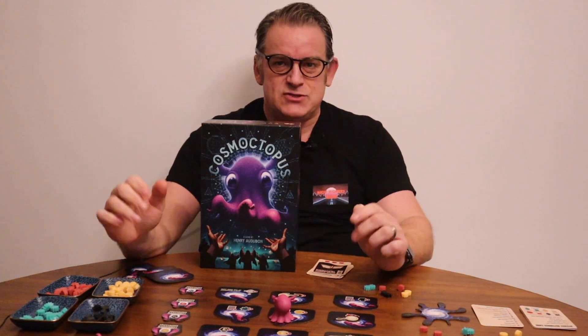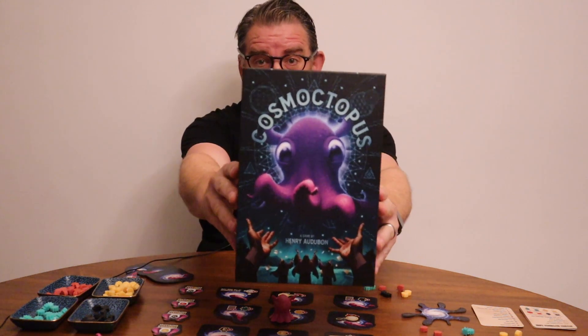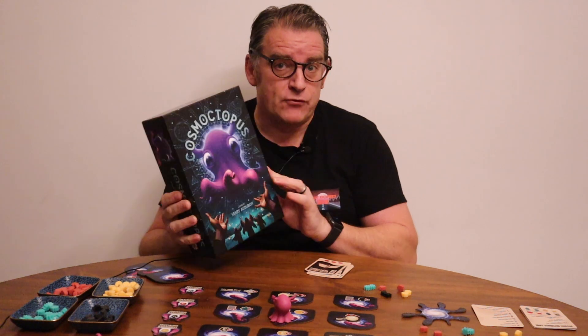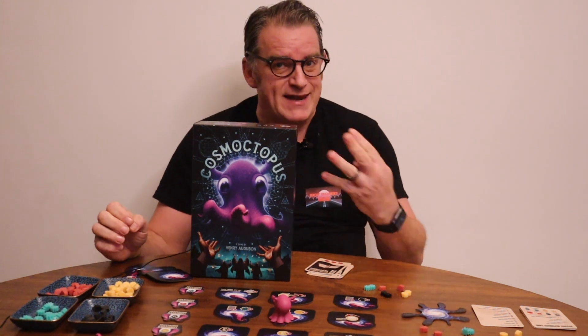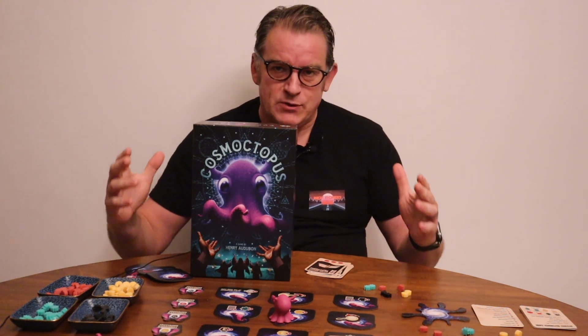Hi Nutboard Gamers and welcome back to Nutboard Gaming. I'm your host, I'm Mark. In today's video we're going to be previewing the weird and wonderful Cosmoctopus, coming to us from Paperfork Games and designed by Henry Audubon. This game hits Kickstarter on Tuesday the 25th of October. The link will be in the description below and it plays one to four players. Today we're going to be concentrating on the solo mode.